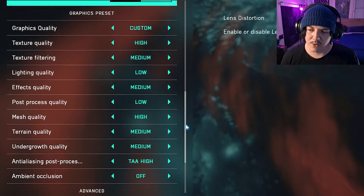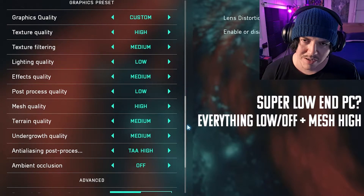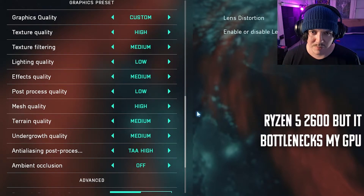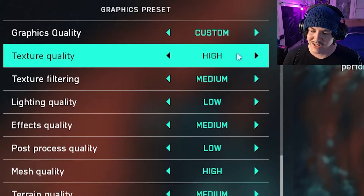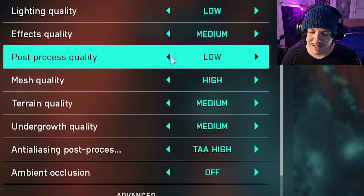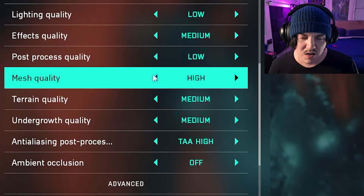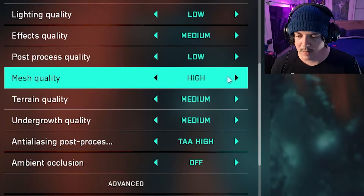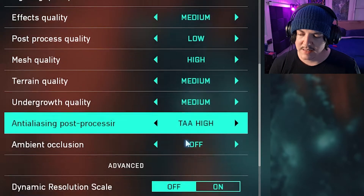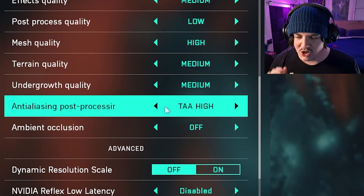For graphics presets, if you have a top-tier PC just set it to whatever you want, but I recommend going slightly lower on some settings for the best FPS. My GPU is good but my CPU is on the lower end, so I go custom: texture quality high, texture filtering medium, lighting quality low, effects quality medium, post processing quality low. Mesh quality high works fine — in older Battlefields you'd need ultra to render meshes at distance. Terrain and undergrowth quality I keep on medium. Anti-aliasing TAA high, or low if you don't mind slightly jagged edges.